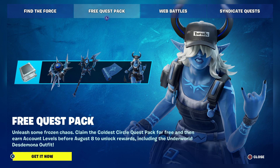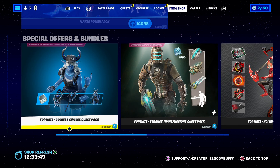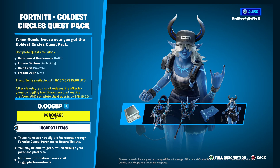Hello! It's Friday, May the 19th 2023. We have a free quest pack so let's have a look. Ranked is now a thing. Before I say anything, if you are going to pick up anything, code Bloody Buffy in the item shop. The Coldest Circles quest pack is free, so you get some free items when you do some challenges until the 15th of June.